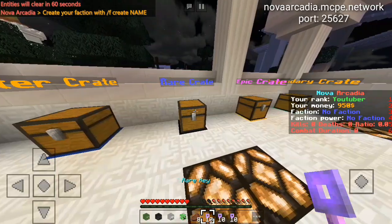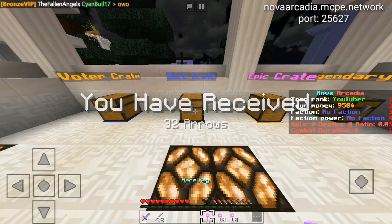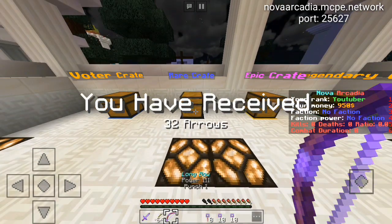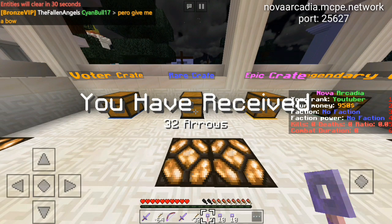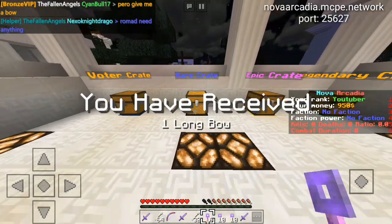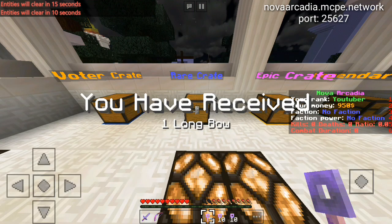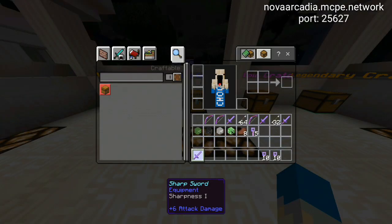Let me show off the keys and the masks. Opening the first one I received arrows and a Sharpness 1 iron sword — or maybe stone sword. Next one is a Power 3 Punch 1 longbow, pretty cool. Another Sharpness 1 and 32 arrows, and another Sharpness 1 longbow — pretty good. I'll only open five for now.